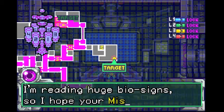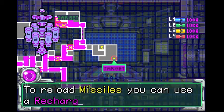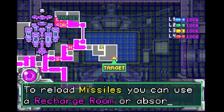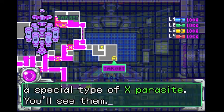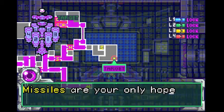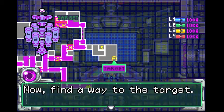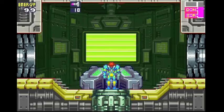And we're heading to the huge bioscience lab. So I hope your missiles work! To reload missiles, you can use a recharge room or absorb a special type of X-parasite. Is the objective clear? Well, yes it is! I said the objective is clear — stop talking to me! Boo, go away!